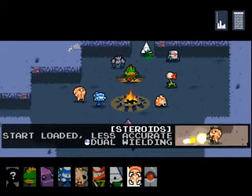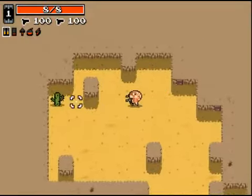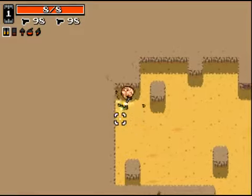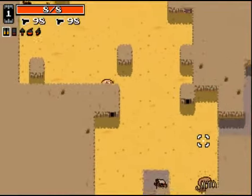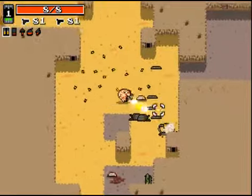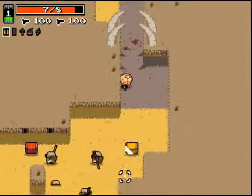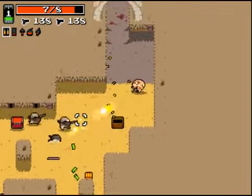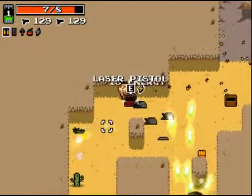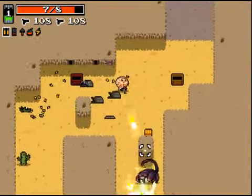Let's see how good I am at this. Currently we start with two pistols, both using the same kind of ammunition — that's why they both go down when I fire one. I can actually fire both at once, that's interesting.